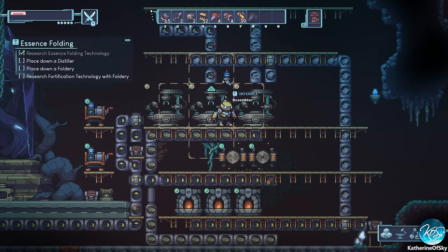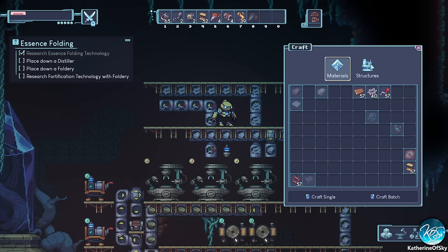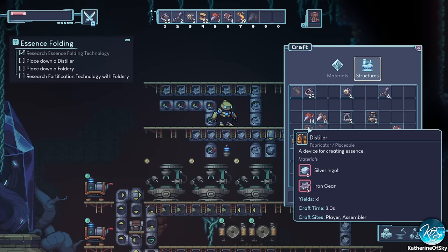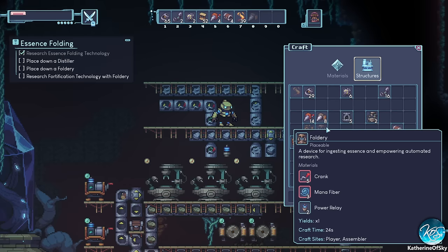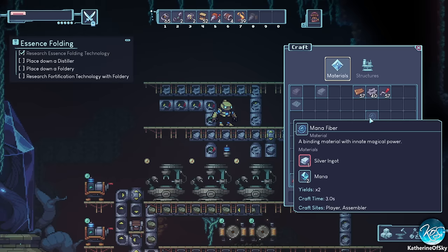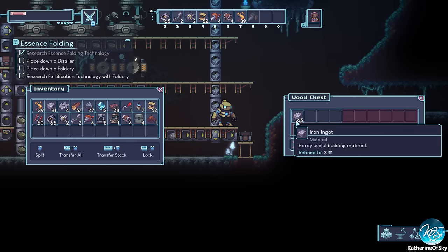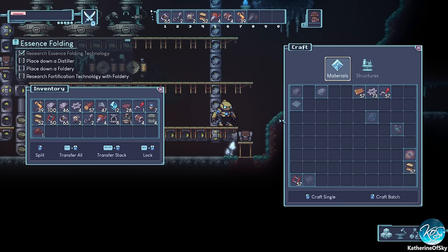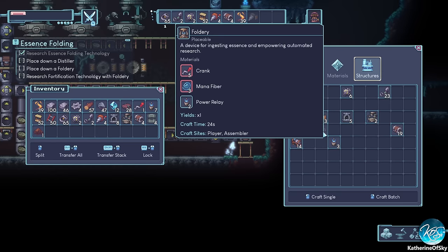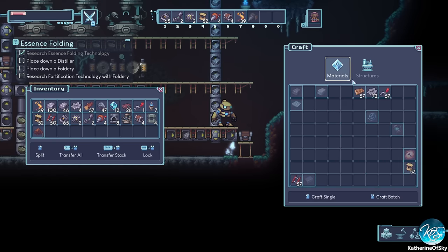We have two machines: one making gears and one making cranks. Now we need to make a distiller and a foldery — or possibly one of each. Looking at structures, we need mana fiber, which requires silver ingots. I forgot to look for silver — that's not great. We need silver and mana, and mana fibers are made with silver.